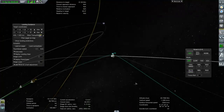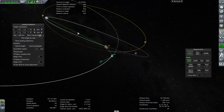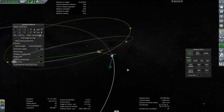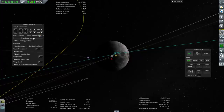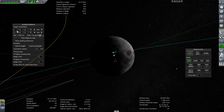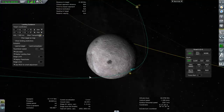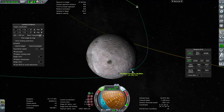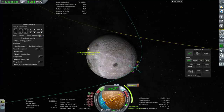We've entered the moon's sphere of influence, and now is a good time to do corrections. The main inclination correction should be a mid-course adjustment, but we can't properly plot it with MechJeb until we enter the SOI. Now I've entered the target coordinates for the Apollo 11 landing. If we make orbit as-is, we need to ensure our path goes over the target site.